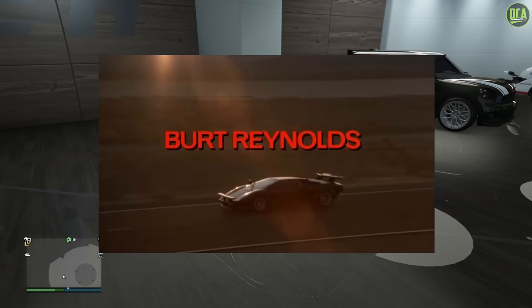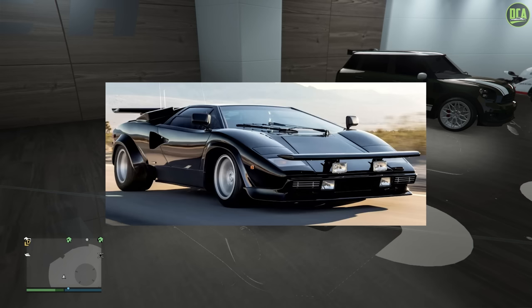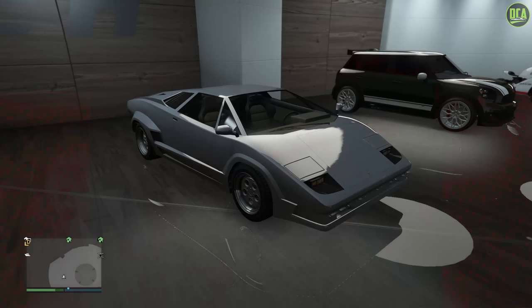The vehicle we're going to be using for this build is the Pegasi Torero. This car is mainly based on the 25th anniversary Countach, so unfortunately not the earlier Countach like the one from the movie, which I personally prefer, but still the closest we have in-game. This car can be found on the Legendary Motorsport website for just under a million dollars, which does seem a bit expensive, but it has a unique interior with some great details, so I think it's worth its price tag.